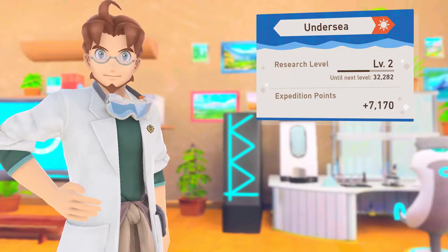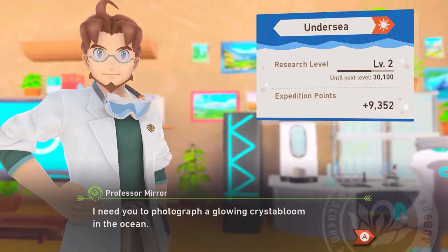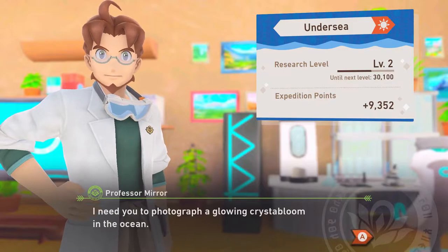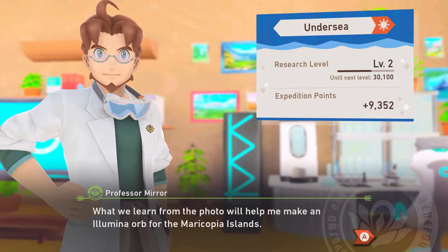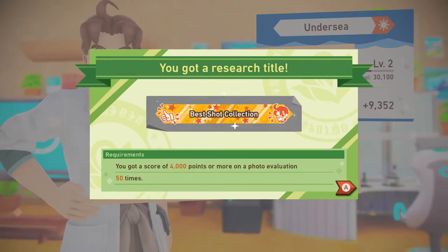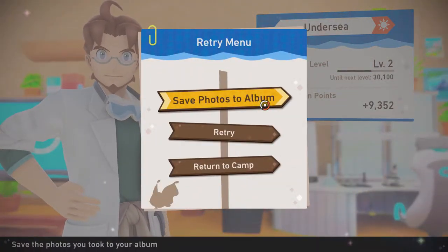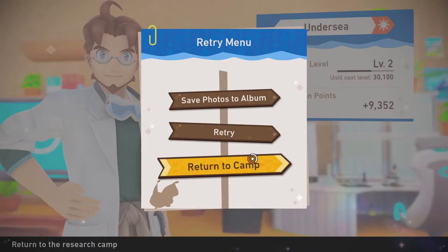We were not successful at finding the glowing crystal. The professor says 'I asked for one thing specifically and you brought me pictures of literal garbage.' What we learn will help us make an Illumina orb - that's the only way we can get it. Should we retry it or go to another region? Let's go back to the map.